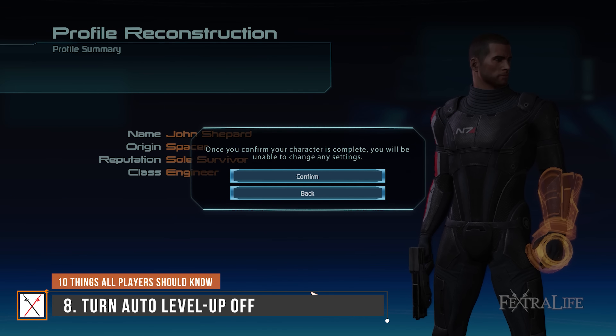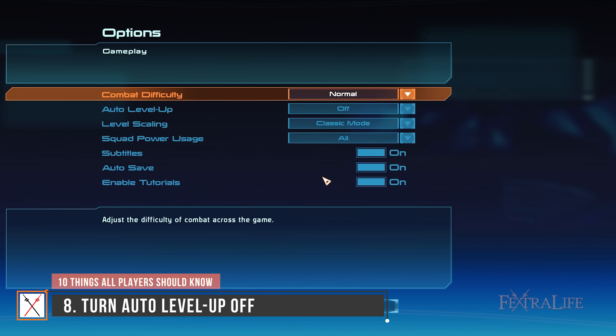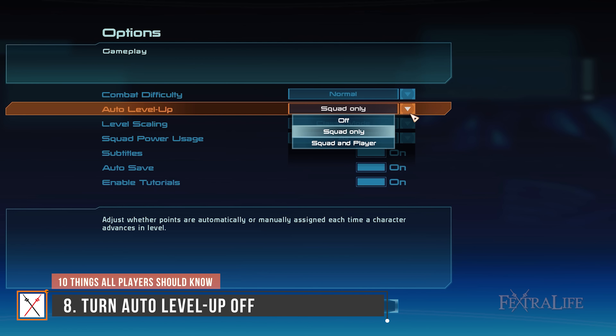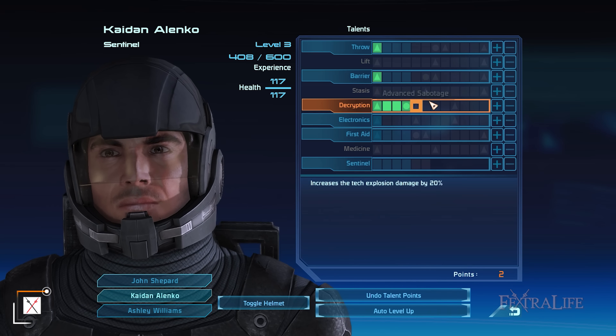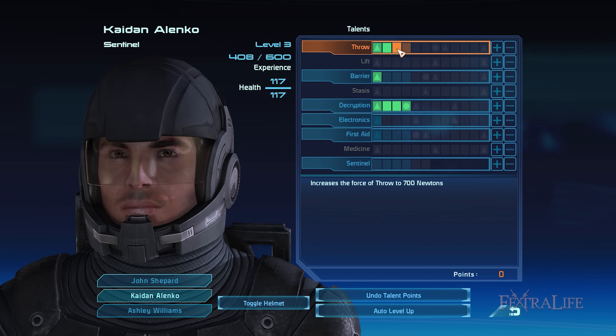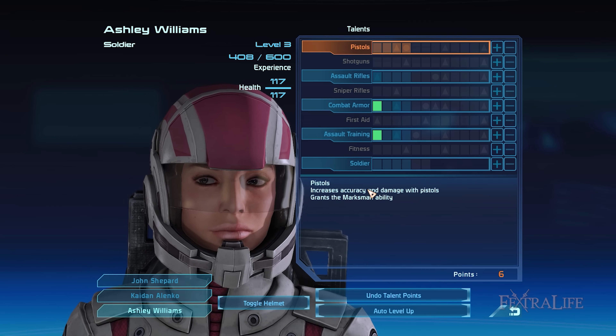Before you start playing the game, you'll decide which auto level-up option to choose: whether it should be off, squad only, or squad and player. I highly advise turning this off since it's much better to manually add talent points to the talents you wish to rank up. This goes for both Shepard and squadmates. If you turn auto level-up on, points will automatically be allocated to all talents — even those you don't want to improve — leaving you with an unoptimized build and squad composition.